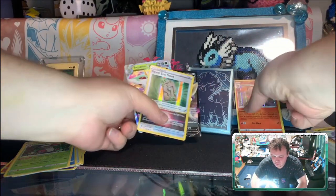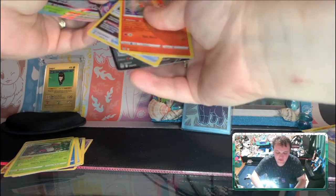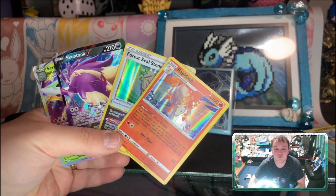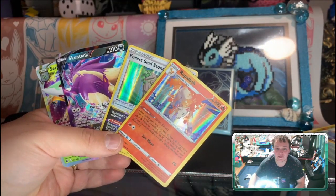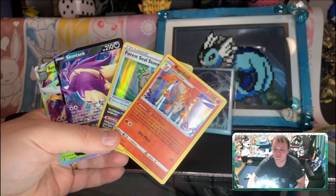So we got two holos and a V and a V-Star for today's Elite Trainer Box. Thanks so much for watching everyone, and I'll catch you next time — maybe for some Crown Zenith. Anyway, peace!